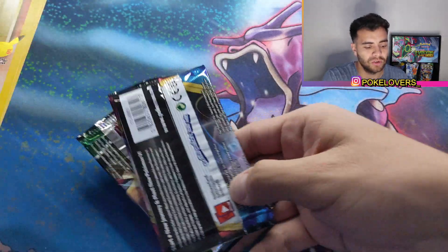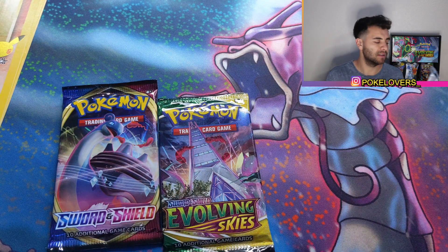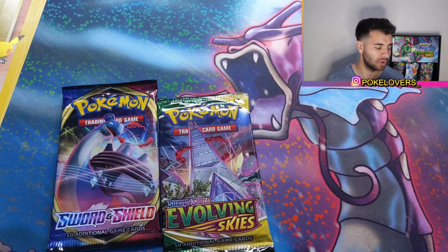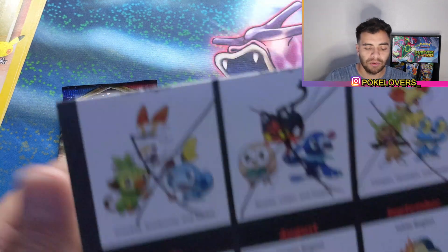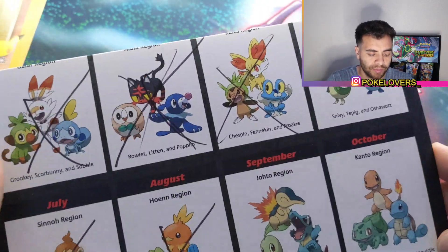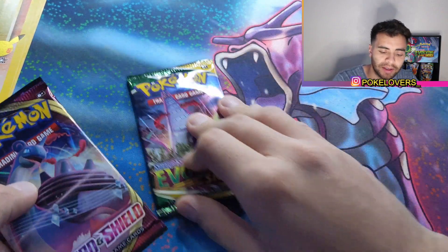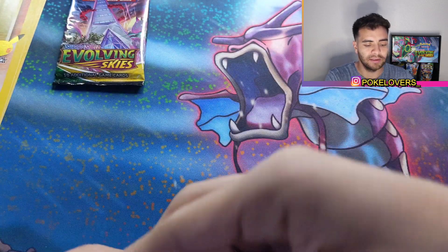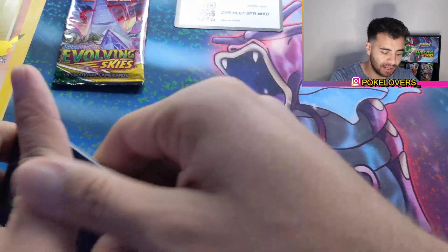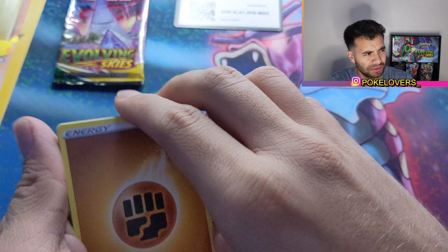I don't even know what packs are in here. Two packs — an Evolving Skies guide and a Scarlet & Violet base set booster box. That Scarlet & Violet base set is going for a hefty price already, so you guys need to get that really quick. Out of the three starters, I always pick Totodile — that was my go-to back in the day. Let's hope we get something good. Base set Scarlet & Violet — I probably got the best card already, which was Ultra Ball, Gold Rare.